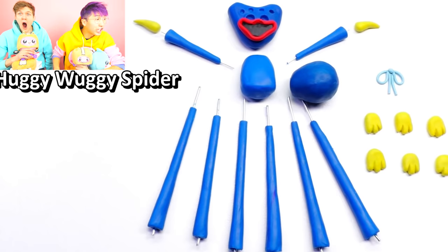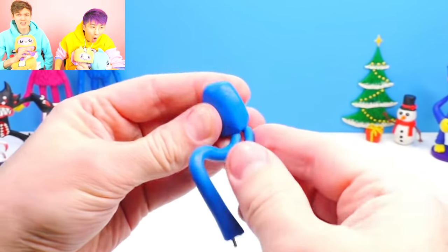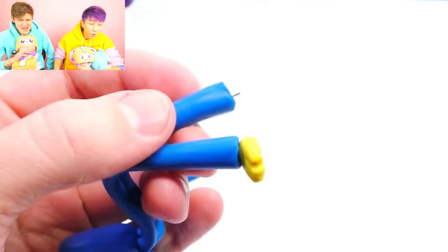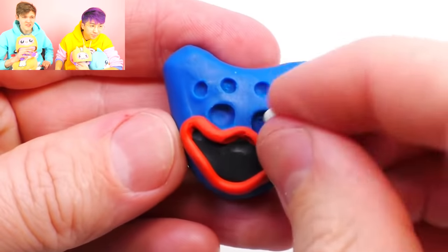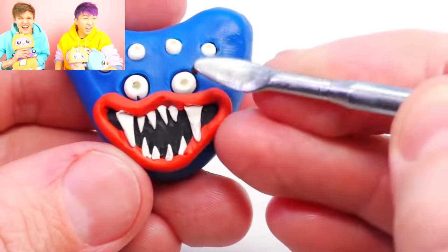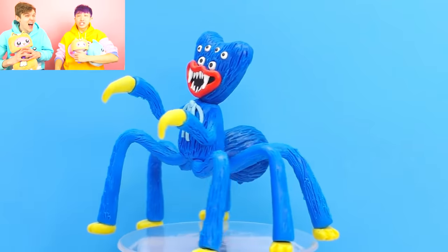Now someone's gonna make a Huggy Wuggy spider out of clay — no way! They've got all the pieces ready already. These are pro clay-making videos. The next video after this might be a squid game Huggy Wuggy. But first they're gonna make a spider Huggy — he's in the spider game! He's got even more legs. You think this is like what's gonna happen in Poppy Playtime Chapter 2? They're putting all the fur on him. A spider has like eight eyes, so I think this Huggy's gonna have a bunch of eyes too. It's a spider Huggy — he could see you even easier in the vents now. They made a spider Huggy Wuggy, that's crazy!